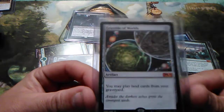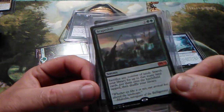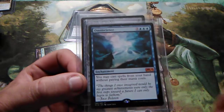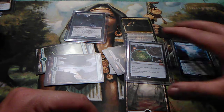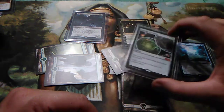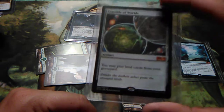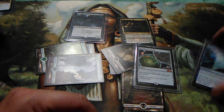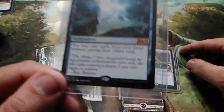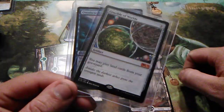Artifacts are kind of like enchantments in that they stay on the board until something removes them. Sometimes an artifact is a creature, and sometimes it just has an ability. For example, Crucible of Worlds lets you play lands from your graveyard — it's a simple ability that could have been an enchantment, but it's given the artifact type instead.